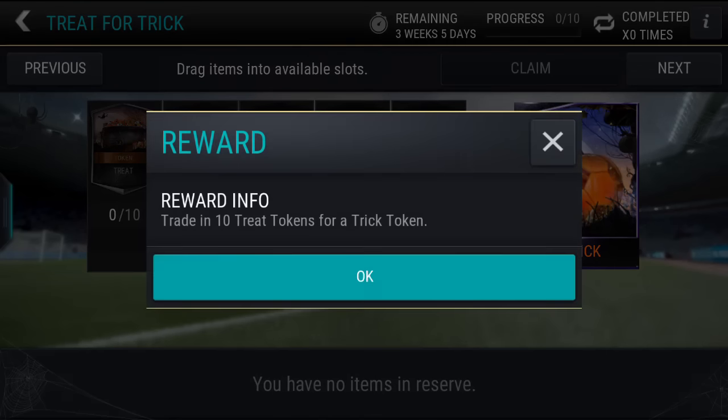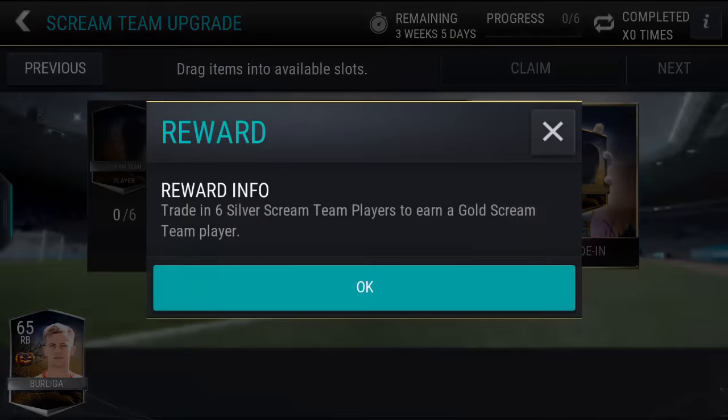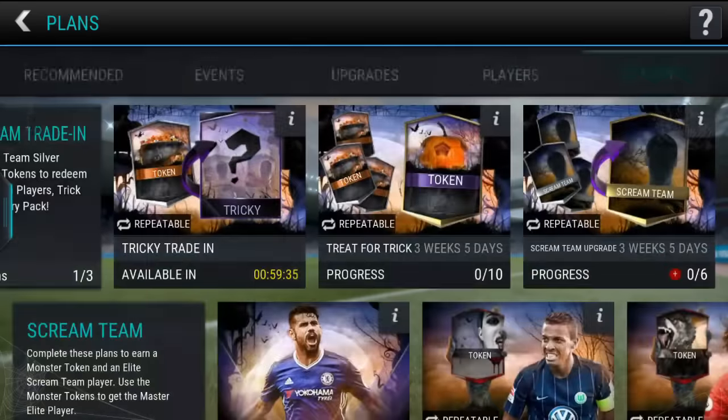Also, there's this one right here — treat for trick. Yeah, trade in 10 treat tokens for a trick token. That's pretty obvious. And then there you go, six silver Scream Team players for a gold Scream Team player. That's pretty cool.